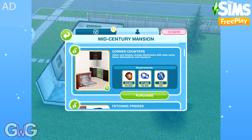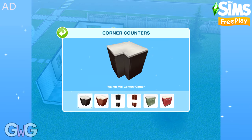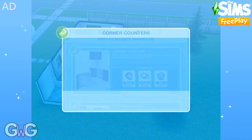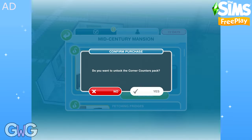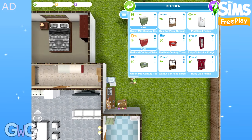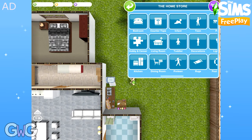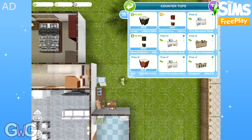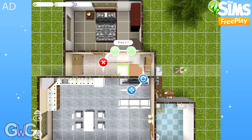The next pack is Corner Counters. This contains the green and red Mid-Century Dishwashers, which can be found in the kitchen section, and the Walnut & Oak Mid-Century counter corners and shelved corners, which can all be found in the countertop section.